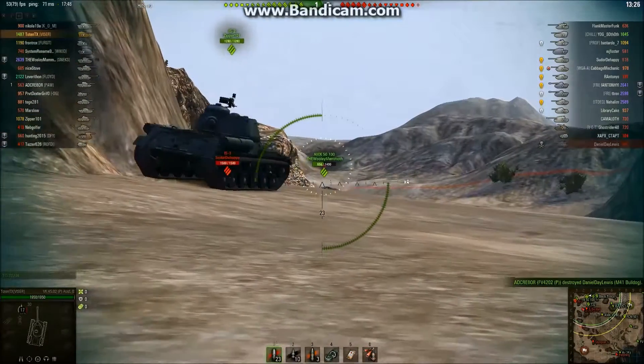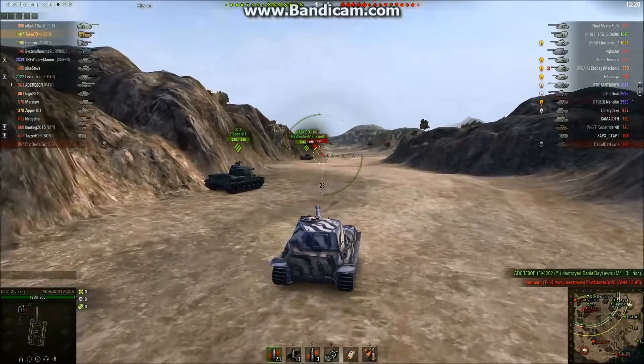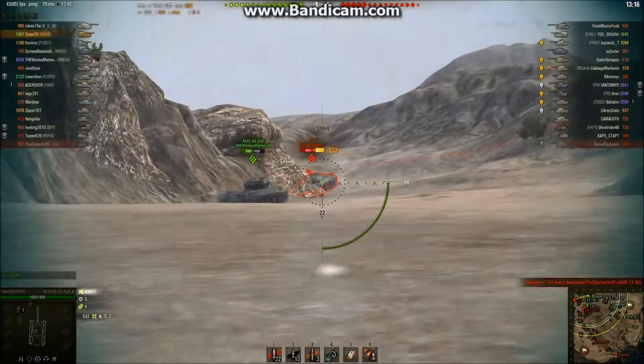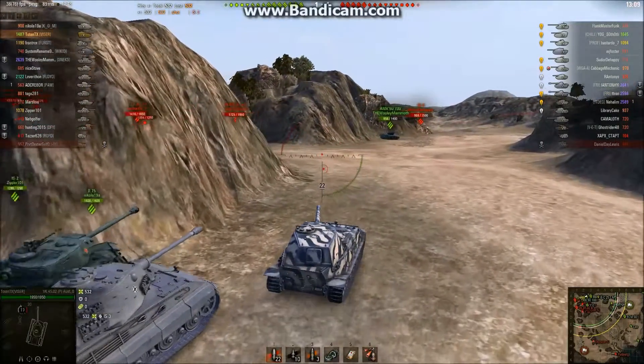The IS-3 looks like it's going to be the first one to get shot at by Toten. Pre-aimed on the corner. The IS-3 looked hesitant — he's side scraping, and it's still not enough. 532 damage on that first shot. Gotta love those big rolls from that 128-mil gun.